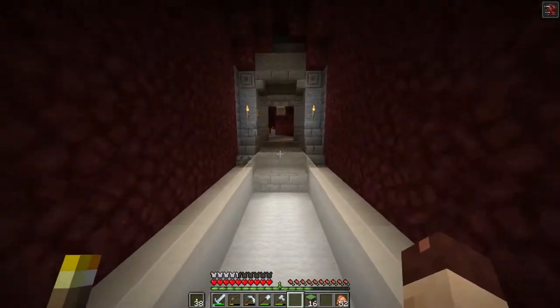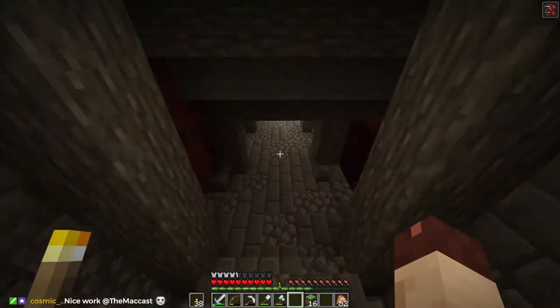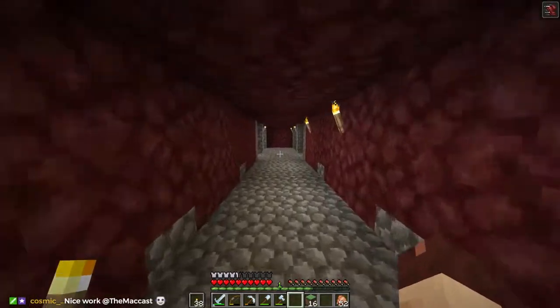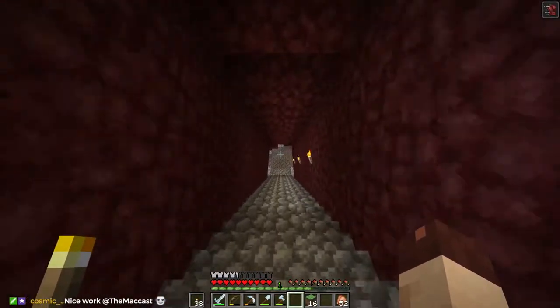This is the road north in the nether. It goes to our ice spikes biome, mesa biome, a skeleton spawner that's broken, and a giant taiga biome. It is a long run.